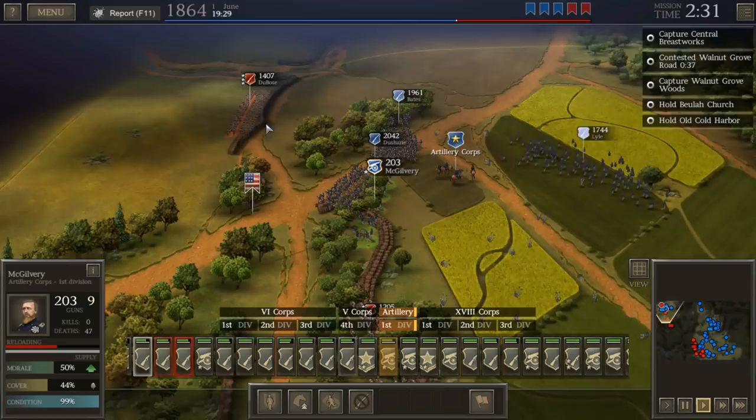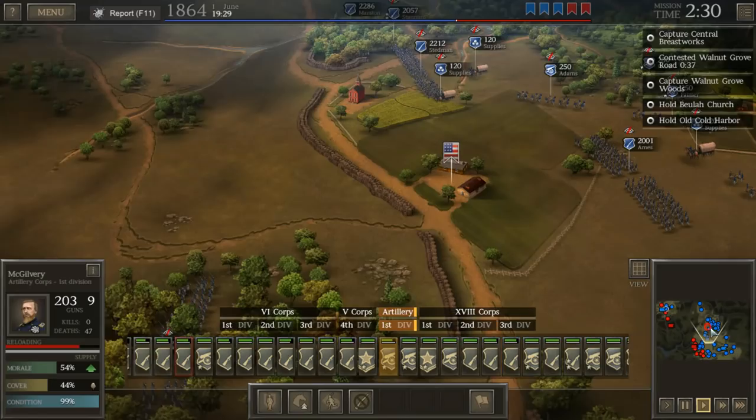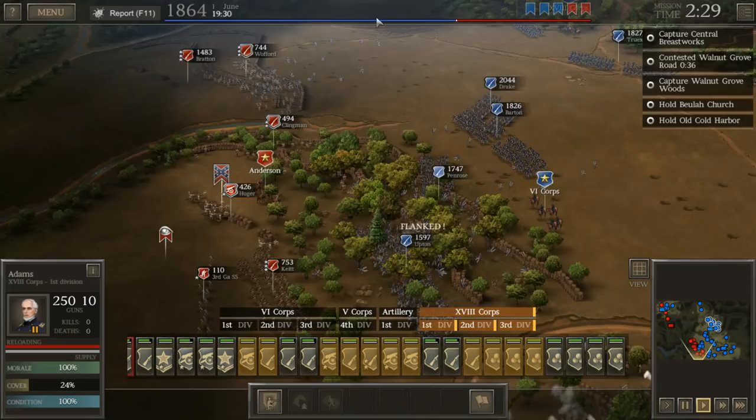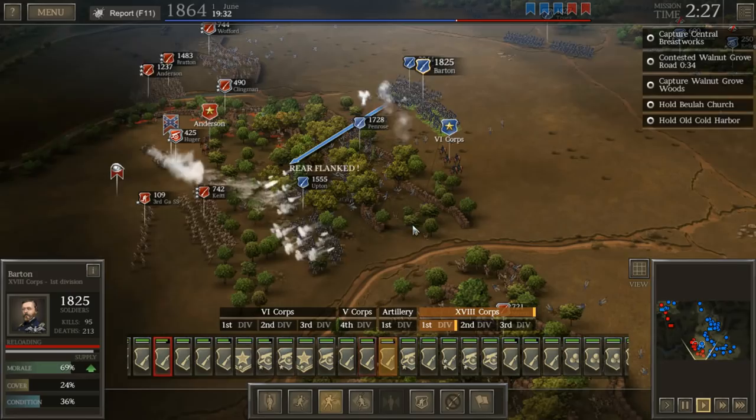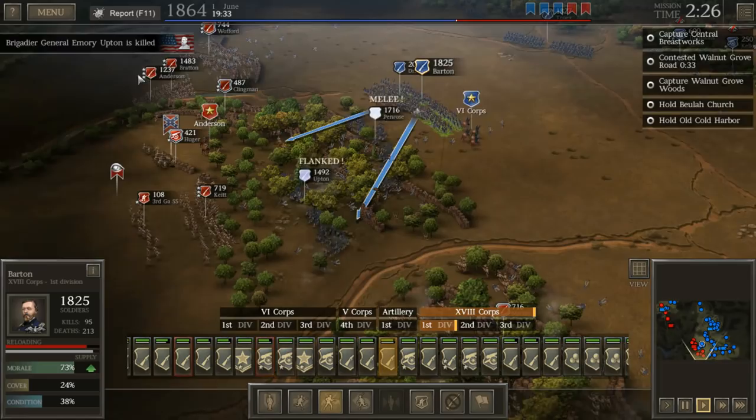Let's go ahead and get our reserves. Forward with the reserves, boys — to the north. It's pretty far away, but we've got to try and get there. Upton is still firing — at least I'd like to see that. Penrose is routed. Brigadier General Emery Upton is killed — God damn. We are losing men left and right. No wonder the Battle of Cold Harbor was such a massive defeat.